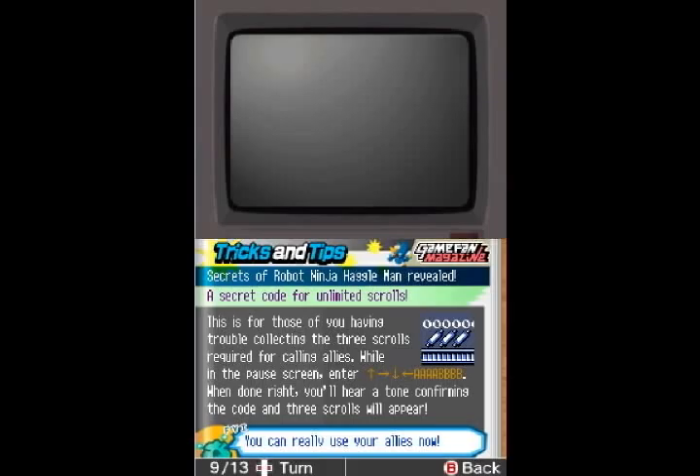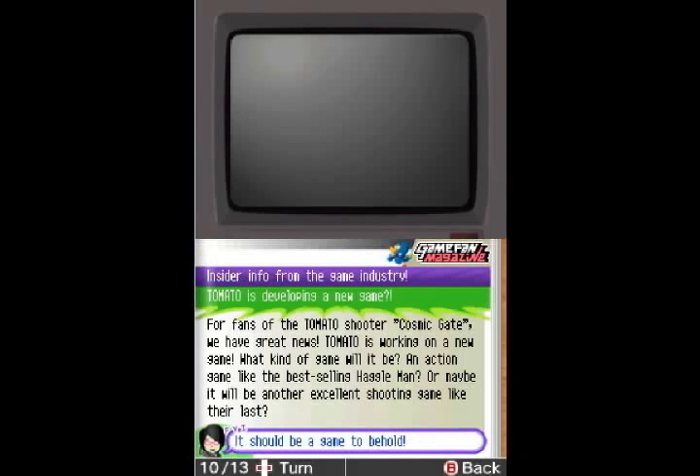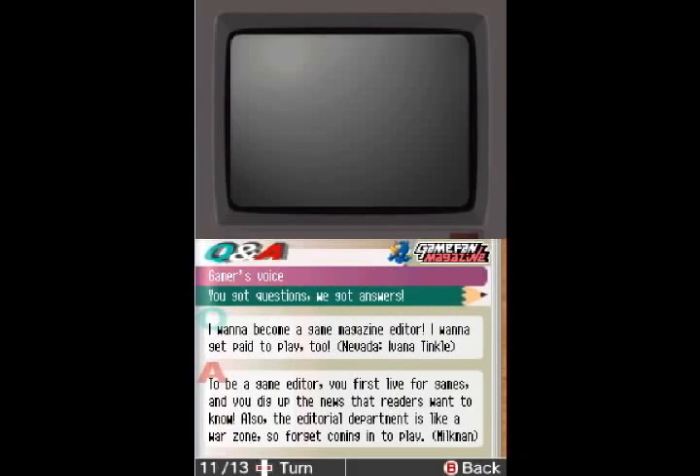And here's a hint for Robot Ninja Hagelman — now that the magazine made me say the full name of the game. You have a code here that will pop all the scrolls in place. I never really used it, maybe I'll try it out later. And Tomato, the team that made Cosmic Gate, is making a new game — we will see what they give us. And Ivana Tinkle says she wants to get paid to play and be a game magazine editor. Surprisingly enough, I remember that exact letter appearing in the pages of EGM over and over and over.